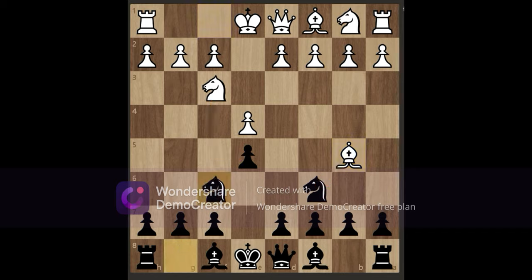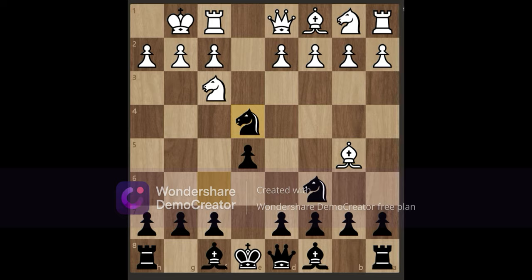Now the most common reply you'll see from white is castling. You might be thinking, why not just take the pawn on e4? But after you take, rook to e1 is coming, and then after you move away, the pawn is double attacked. So instead you play knight to d4.